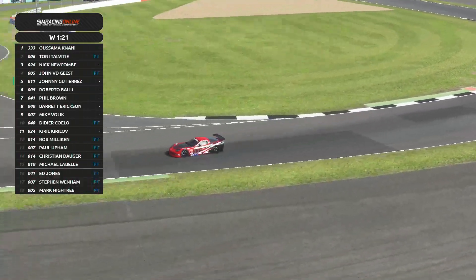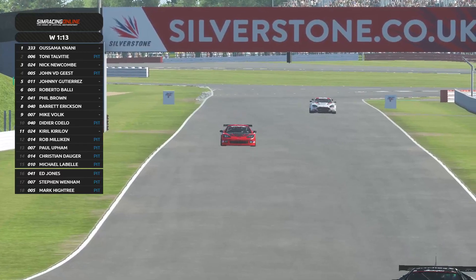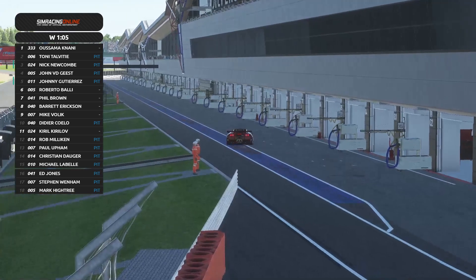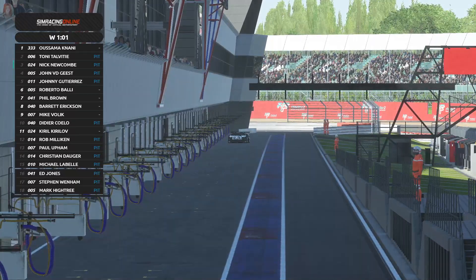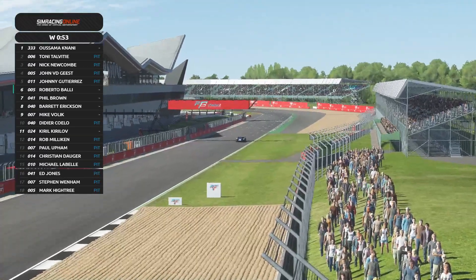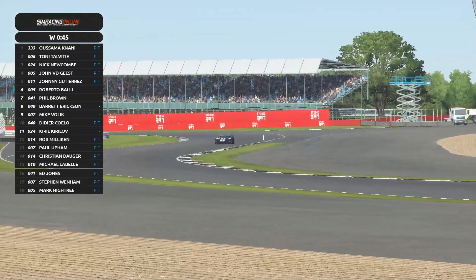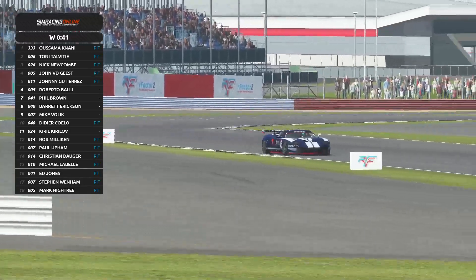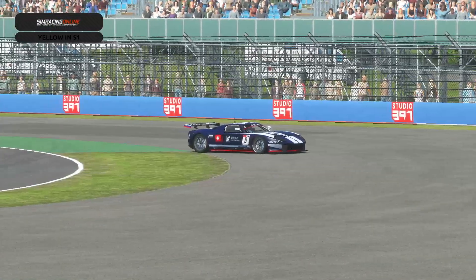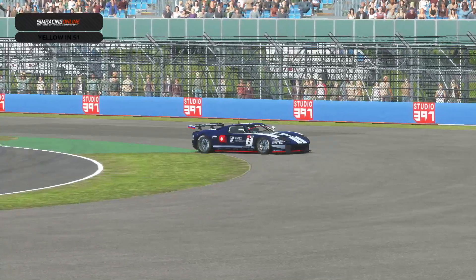It's one of the best liveries I've seen — great team showing off their American style on a Corvette. Let's not forget we have a lot of newcomers today: Nick Newcomb, and I believe Roberto Bali — I haven't seen him in previous series so I believe he's a newcomer in rFactor 2 here. He's one of the top runners in the Assetto Corsa universe on Sim Racing Online — this is probably his first appearance in rFactor 2. We've also got Stefan Wenham and Mark Hytree — names I'm not familiar with — and I'm very interested to see how they perform today.